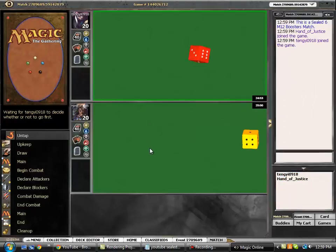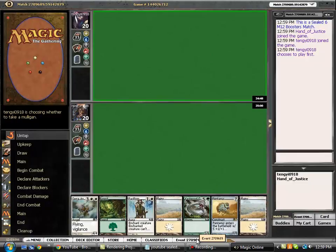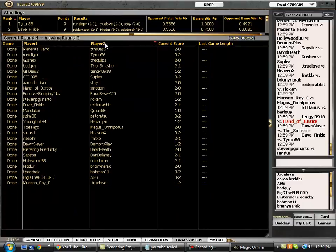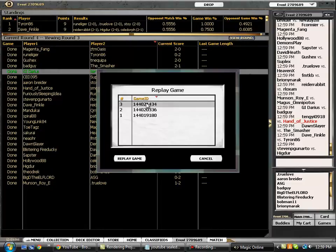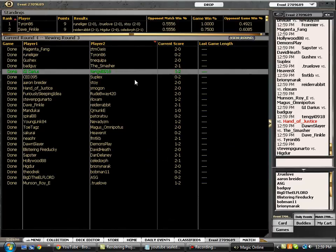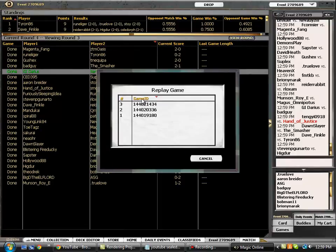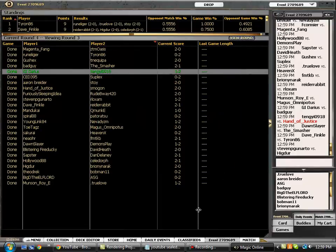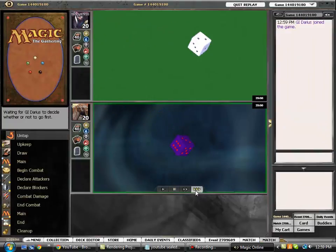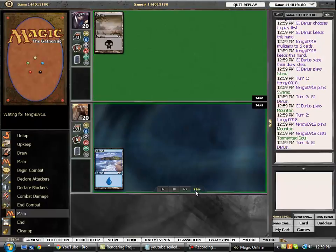Okay, here we are for the final round. We're waiting for our opponent. Let's go take a quick look at his deck just to see what he's got. Unfortunately Magic Online is a little bit laggy, but hopefully we can get some sort of idea of what he's got.